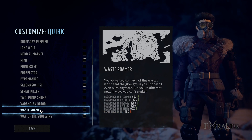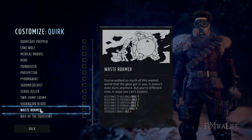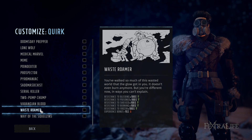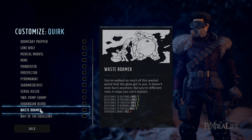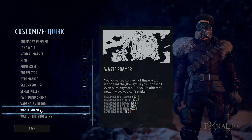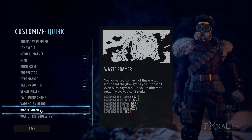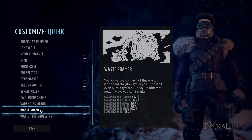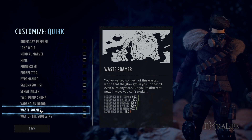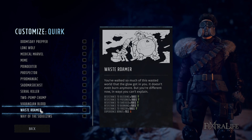Waste Roamer is an excellent quirk for any character — you gain 100% resistance to Bleeding, Shock, Burning, Frozen, and Poisoned in exchange for losing some experience. If you put this on your leadership character with high charisma, that charisma experience bonus is going to offset the experience penalty, so they'll level at about the same rate as other characters while having all that resistance. Otherwise you'll level slightly less often in exchange for being completely immune to status effects — not a bad tradeoff.